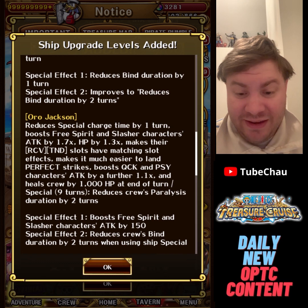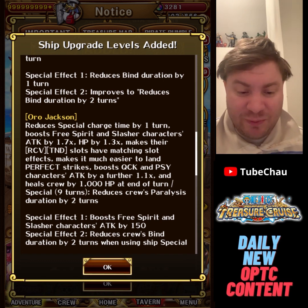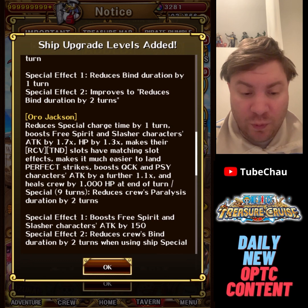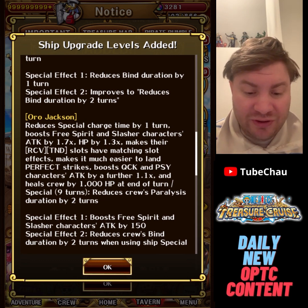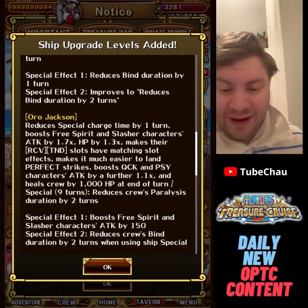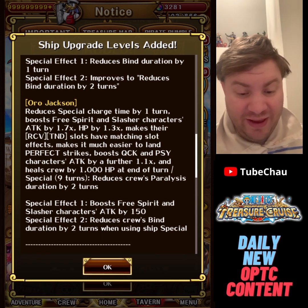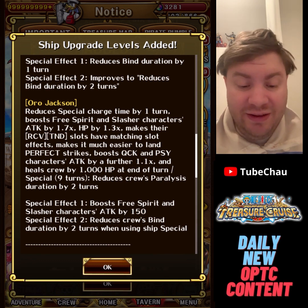We have the Flying Mary that can remove two turns of spear. Now we have Coated Sunny to remove two bind, which means this ship is probably worth getting to level 12 eventually, but still not a big priority. Oro Jackson is still a very good ship even without level 12 — still minus one CD, Free Spirit and Slashers are now 1.7x attack, 1.3x HP, Recovered slots have matching slot effects, and much easier to hit Perfect. Quick and PSY characters get an extra 1.1x attack, so roughly 1.9x attack total, and also heal crew by 1000 HP at end of turn.